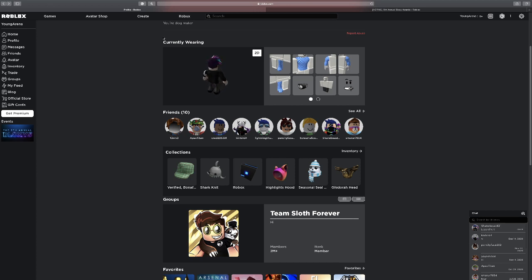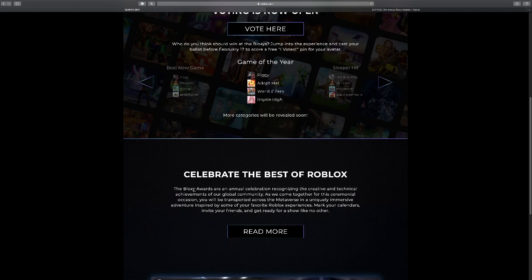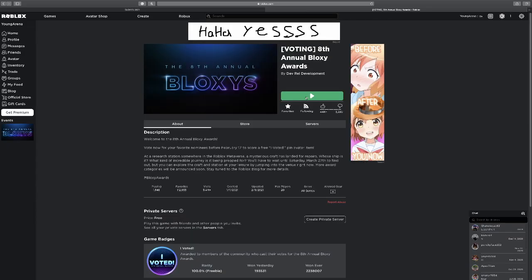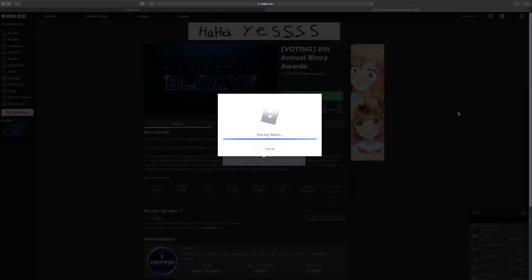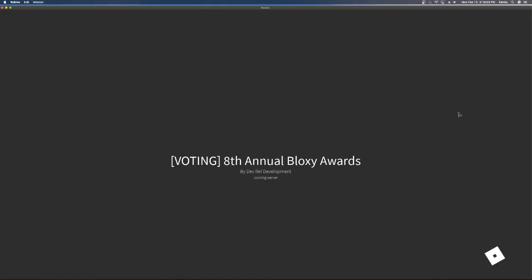Basically all you want to do is just go to the left and under events it's going to say the 8th Annual Bloxies. You want to click on that and then you want to click on vote here, and then it will take you right here to the game. You want to open that game and then it will let you vote.